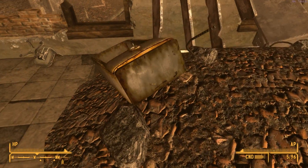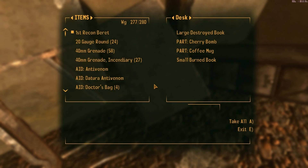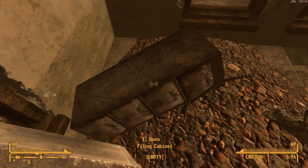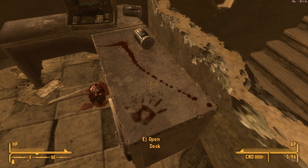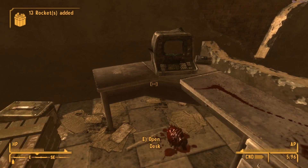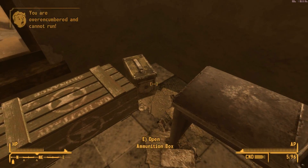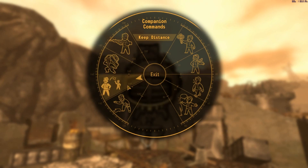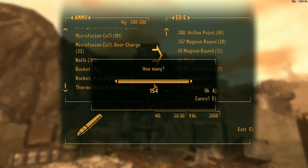I took a look inside one of those commissaries and it turns out there are some upgrades for the Red Glare that are very expensive. I do have a hundred thousand caps but I still don't want to go broke and ignore this loot. There's a shipping crate, more rockets and ammunition — and Eddie, more rockets for you.